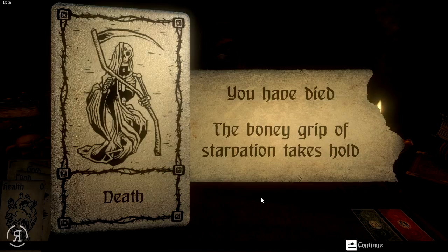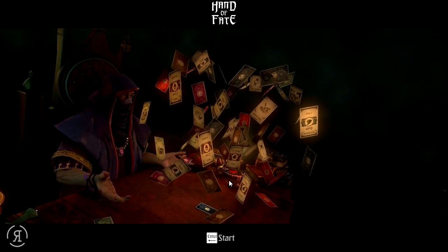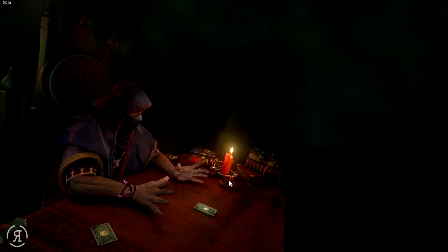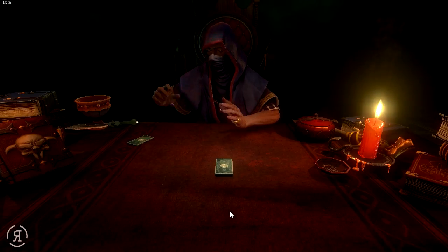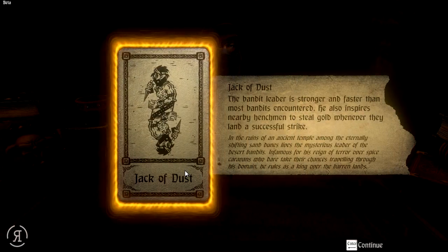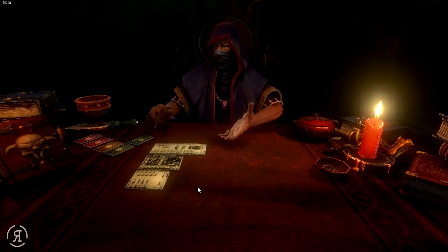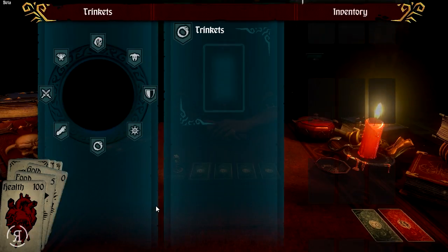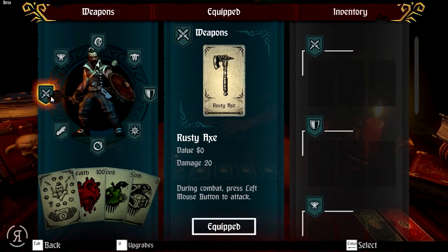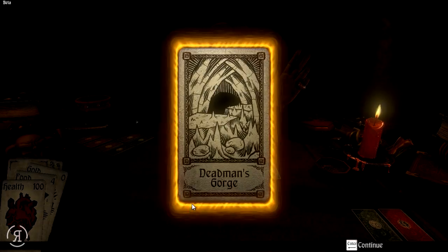You have died! The bony grip of starvation takes hold because we don't have any food. So there it is — that was a game of Hand of Fate. I will be attempting to do one more run just to show off some of the varying states you can get yourself in. We are going to let the dealer draw our opponent once again, which is of course the Jack of Dust. Now we do have 100 health and we are back with our rusty axe.